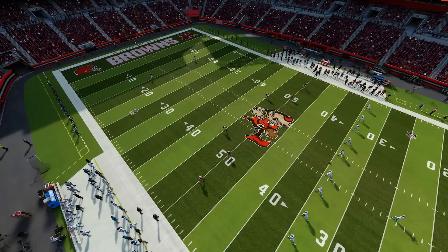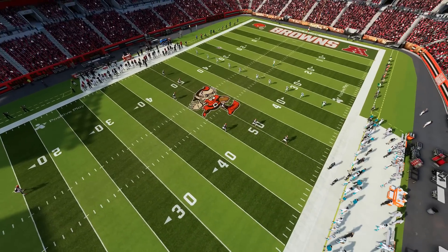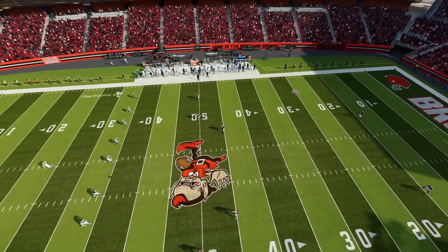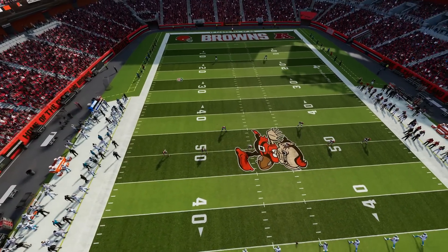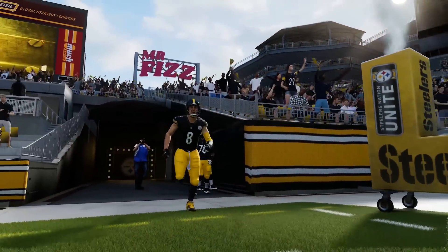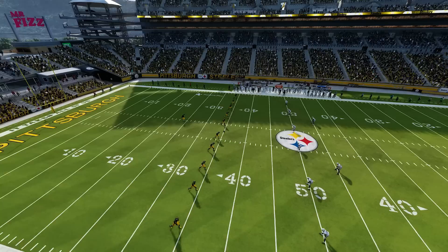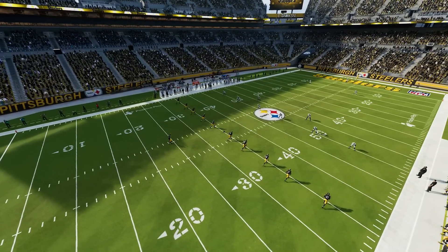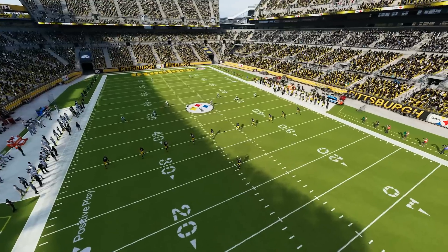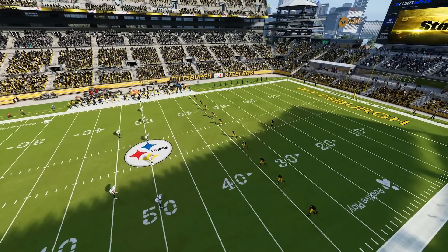We literally got three new helmets added and one of them doesn't even work. Now looking at field changes — the Cleveland Browns got their updated field finally. I know they have the new logo at center field at the 50-yard line, and it's definitely up to date with what they have in real life. We also got the new Steelers stadium — Heinz Field is no more. It's been rebranded with the new stadium sponsor, so the legendary Heinz Field and the classic ketchup bottle are gone both in real life and now in Madden.